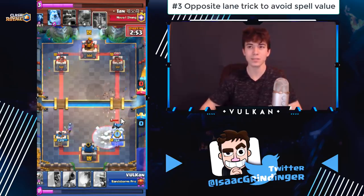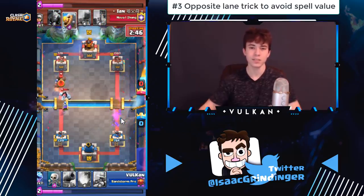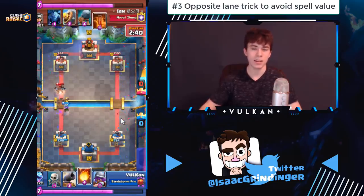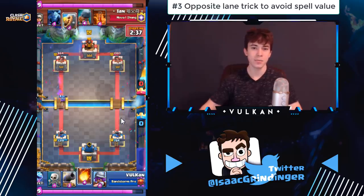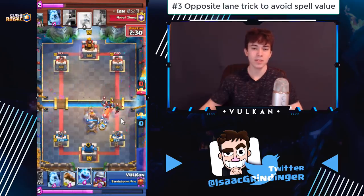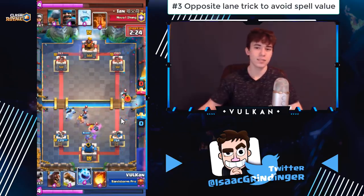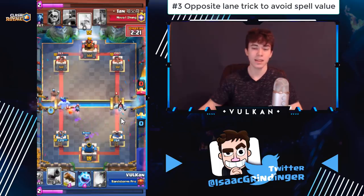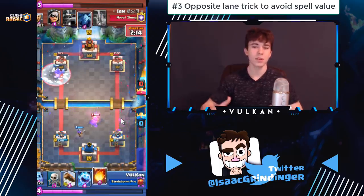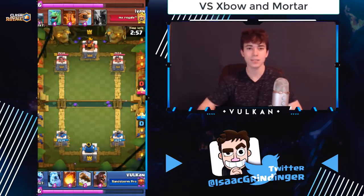The other case where you cycle musketeer for a different reason: versus a bait deck, sometimes you want to cycle musketeer in the opposite lane of whatever tower they're attacking. That way they don't get spell value on you and you can build up a big push, because bait decks are all about chip damage — same as your deck. The only way to beat them sometimes is to build up a big push. It's just a trick, not something you do every single time, but useful when you're struggling or trying to catch your opponent off guard.